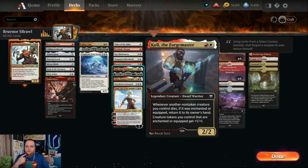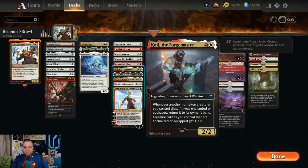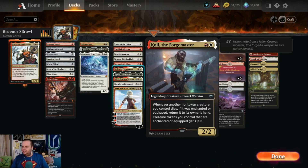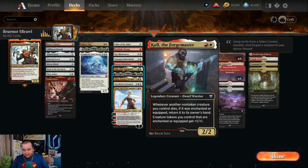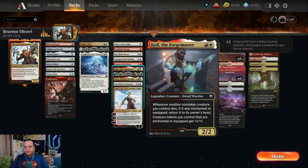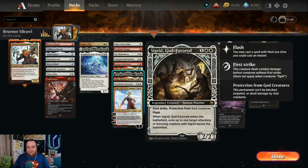Forging the Tyrant — Call the Forge Master is two mana, a 2/2 dwarf warrior. Whenever another non-token creature you control dies if it was enchanted or equipped, return it to its owner's hand — similar to Halvar's Sword so we can freely attack. Syr Gwyn, Hero of Ashvale — actually Sigrid, God-Favored is three mana, a 2/2 with flash, first strike, protection from God creatures. When it enters, exile up to one target attacking or blocking creature until Sigrid leaves — helps slow opponents down and protect our creatures.